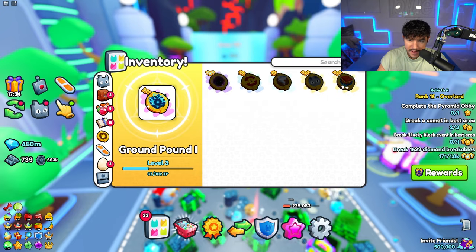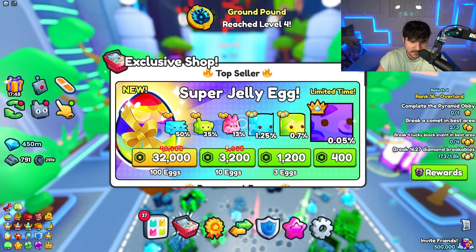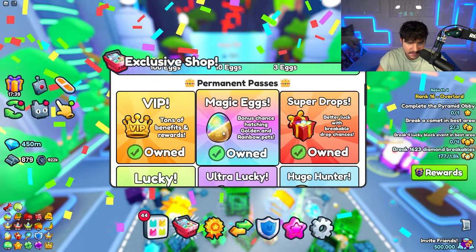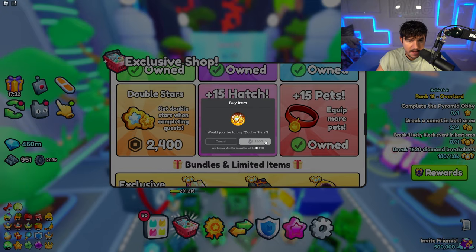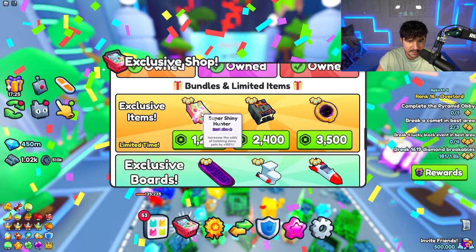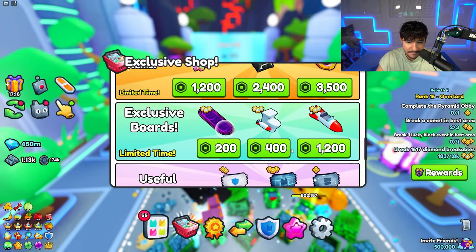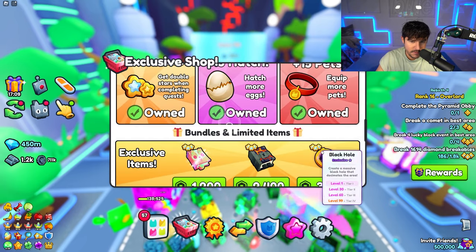Let's look at the shop. There are new eggs — I'll open three. There's a new Double Stars when completing quests item that lets you rank up twice as fast, which is massive. Also Super Shiny Hunter, Boss Chest Mimic, Black Hole, new hoverboards, and new premium items like the tech spinning wheel.